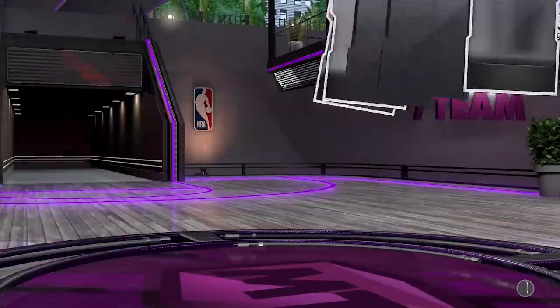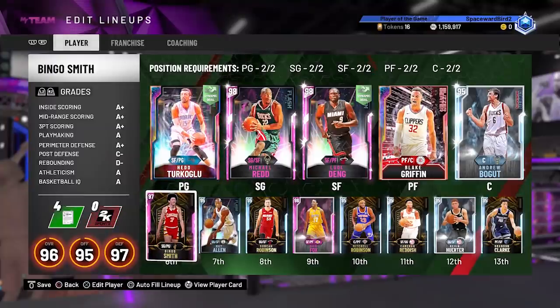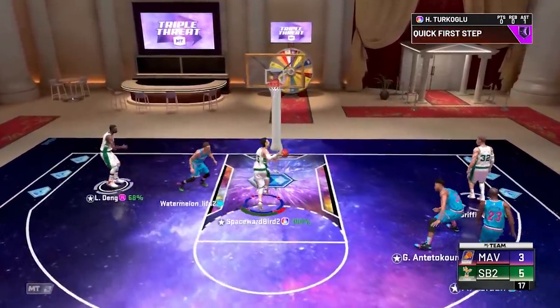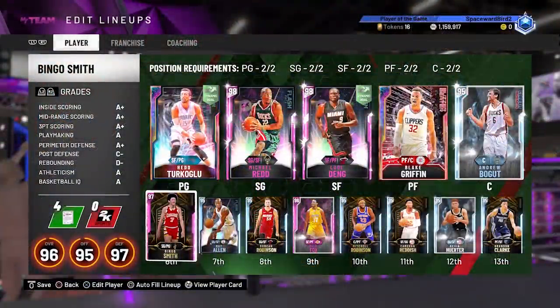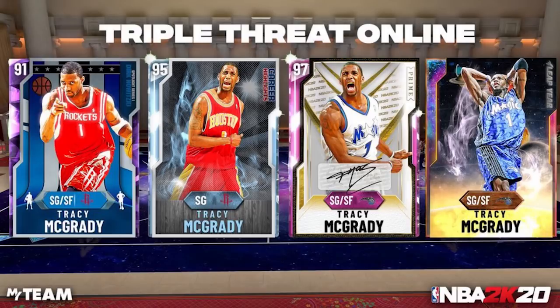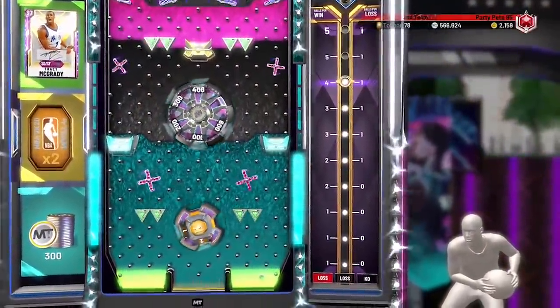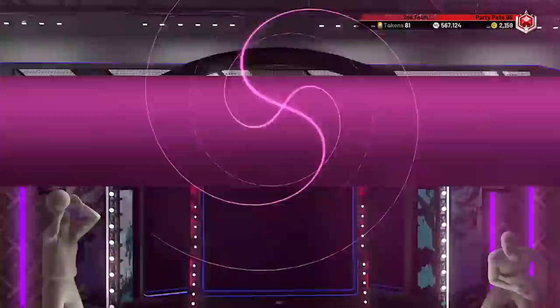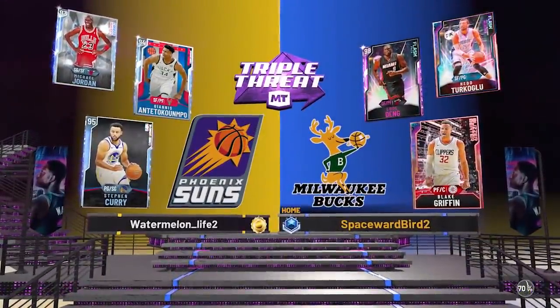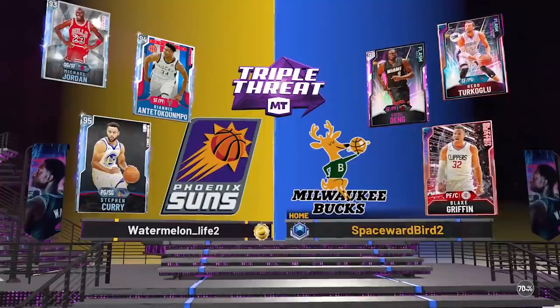Instead I'm left filling roster spots with locker code cards. I'm not gonna lie, it's fun opening packs - nothing beats getting that rush seeing that opal shake. But just remember when somebody's showing off their amazing pull, it cost them something to get it, and your lineup will be better if you avoid the temptation. Now running Hito in Triple Threat Online - loving this card. He's got a hesitation he sprints out of super quick, a crazy quick shot release, good inside scoring, and at 6-foot-10 at the point, he's a ton of fun. Huge rewards up for grabs this weekend including galaxy opal Tracy McGrady.